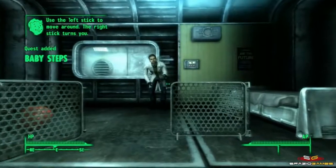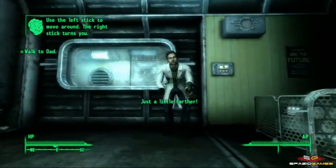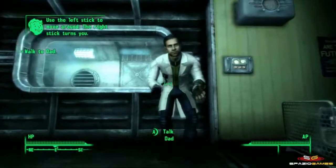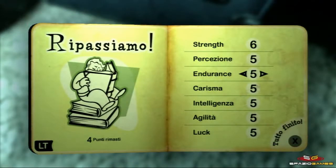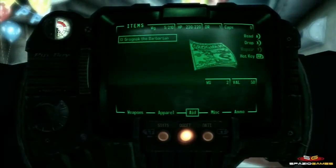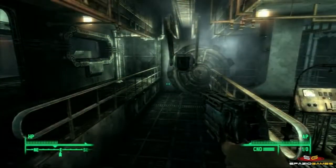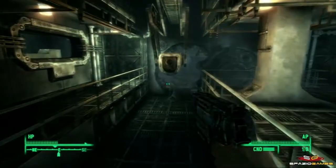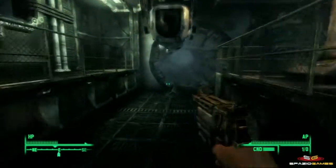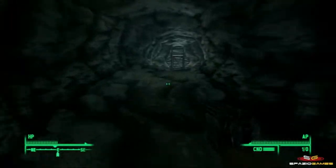2277. Guidati da nostro padre faremo i primi passi nel Volt 101. La nostra crescita seguirà fasi fondamentali che mascherano egregiamente un tutorial utile ad attribuire le abilità basilari del nostro personaggio: a partire dalla nascita, passando dal compimento del decimo compleanno dove riceveremo il nostro primo Pip-Boy, strumento guida indispensabile per ogni abitante del Volt, sino alla maggiore età, quando ci sveglieremo scoprendo che nostro padre, unico genitore rimastoci, è scappato dal Volt per motivi misteriosi, motivi che spingeranno anche noi a fuggire di sua ricerca.